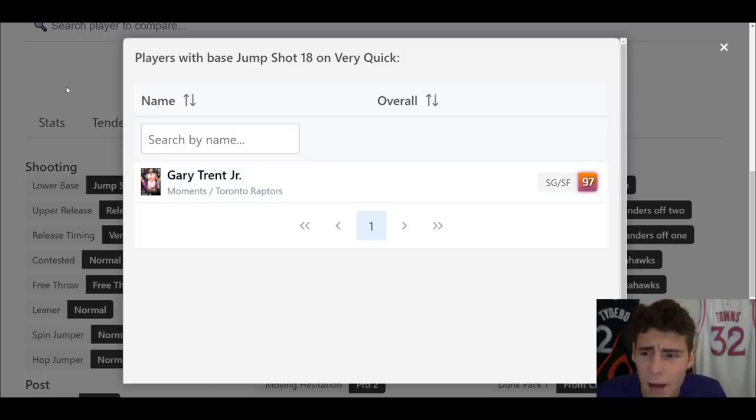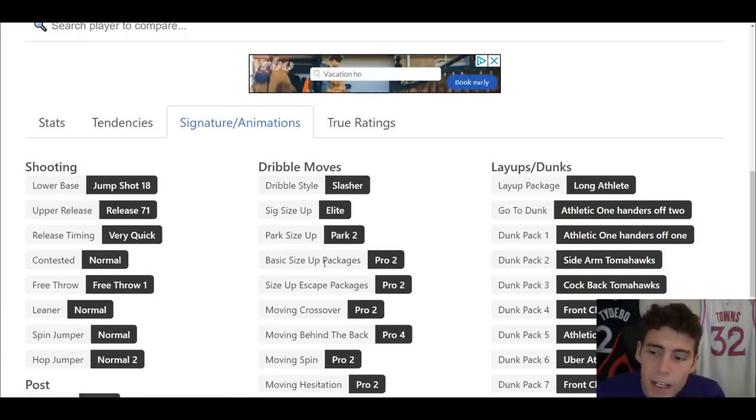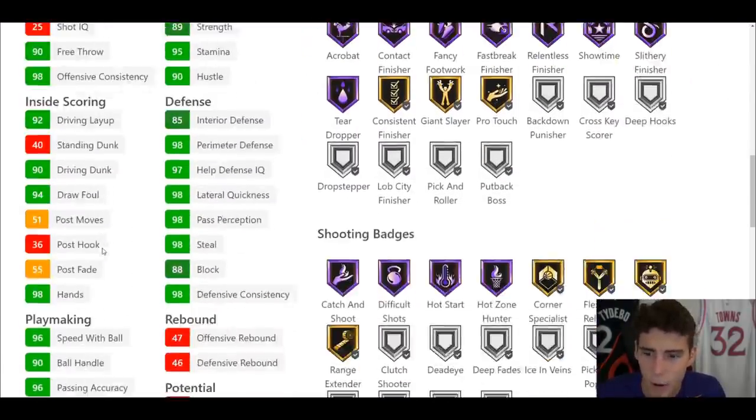With Gary Trent Jr. I still got a lot of threes up and made some things work. His size-up escape package is the Curry Escape, which is incredible. He has Pro 2 moving crossover but Pro 4 moving behind the back — I don't know why they keep giving people Pro 4 moving behind the back, it's a terrible moving behind the back. We're in the middle of April and the Pro 4 moving behind the back is almost unusable. Hopefully 2K moves away from that, but pretty good dribble moves all the way around for Ron Harper.